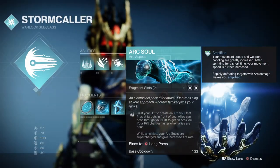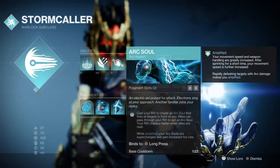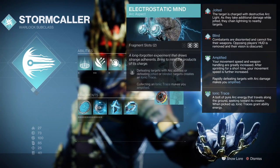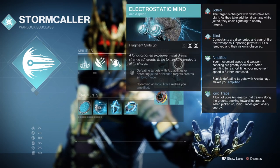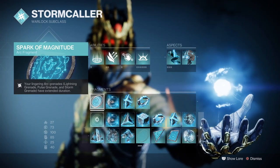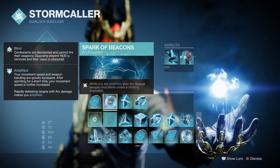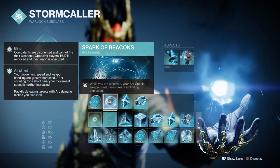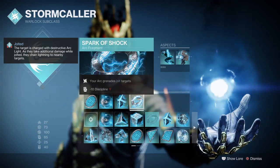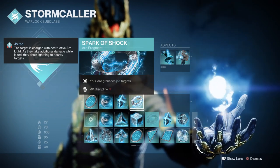We have the Arc Soul Aspect where creating a rift will produce an Arc buddy for you. We then have Electrostatic Mines where defeating a target with Arc abilities or being jolted and blinded will create ionic traces. For fragments we have Spark of Magnitude where storm grenades last longer, Spark of Beacons where while amplified your special weapon kills create a blinding effect, Spark of Ions where defeating a jolted target creates ionic traces, and Spark of Shock where your Arc grenades jolt targets.